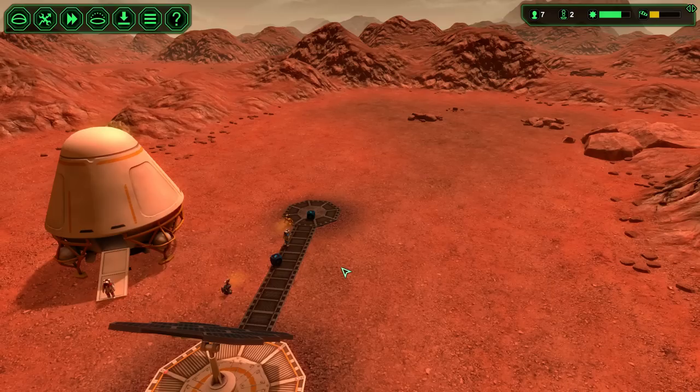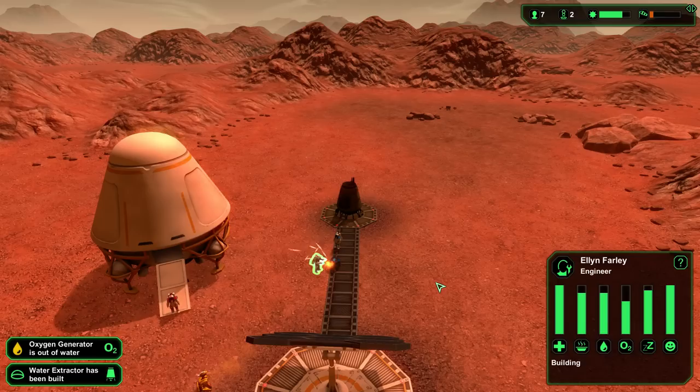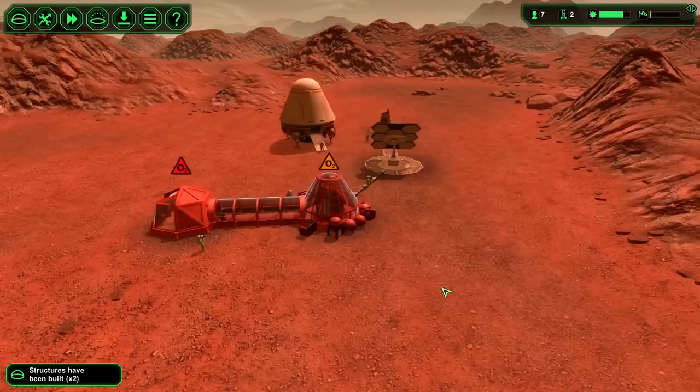Just the metal bits — that'll be enough, and then the construction worker and maybe one of my actual worker units will get this done. Water generator is up. And as soon as this connection is done — it's an engineer — that'll work. There we go. Our oxygen levels are going up.